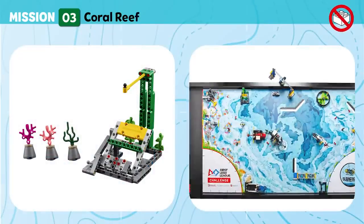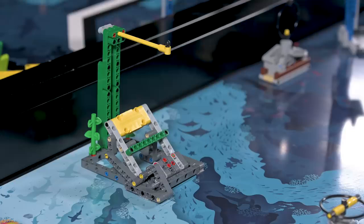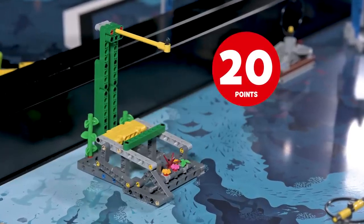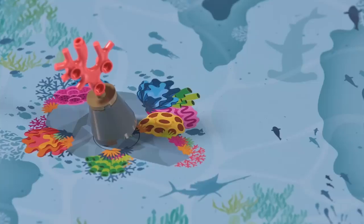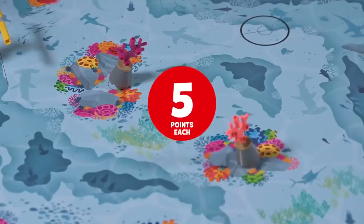Mission 3: Coral Reef. Carefully mount the new coral structure without damaging other nearby flora. Score if the coral reef is flipped up and not touching the mat. Score also if a reef segment is standing upright outside of home and touching the mat.